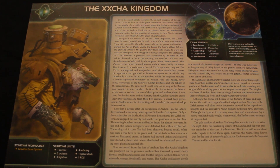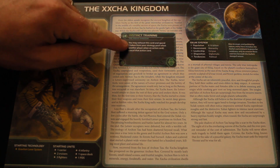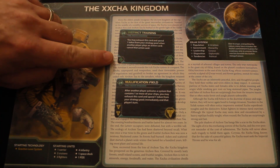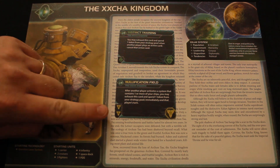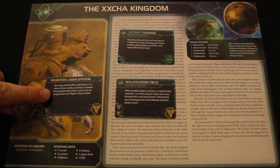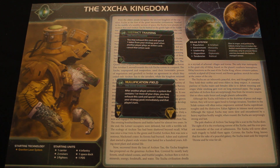The Xxcha have two racial techs like every other race in the game. They have Instinct Training, which is a green tech, and Nullification Field, which is a yellow tech. The green one only requires one prerequisite green, which is pretty accessible. Nullification Field requires two — but bear in mind you start with Graviton Laser System, so you're already a good part of the way there.